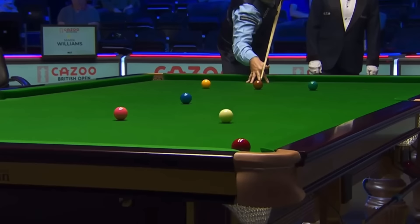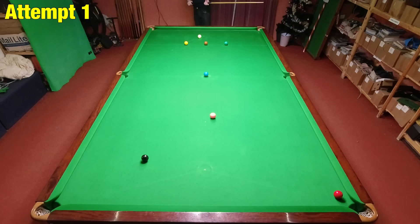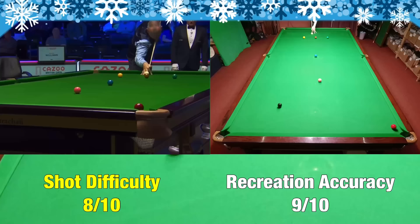We're beginning with Mark Williams, but not with the pink — we're going to save that for later. Shot A is a massive swerve. To play a shot like this, you need to strike down on the cue ball with a lot of left hand side and a small amount of backspin. It's a bit difficult to judge where this goes, so I was pretty happy to get it first time.